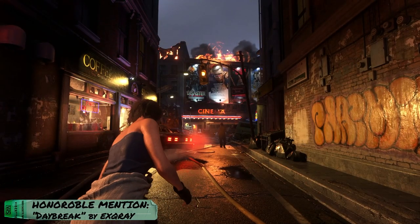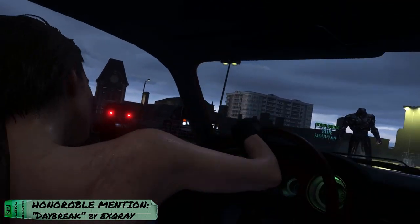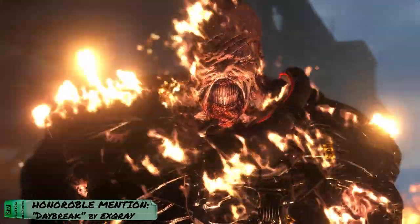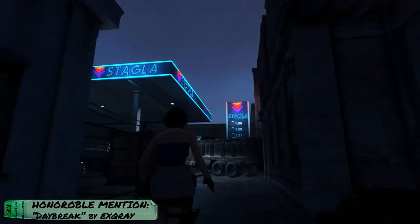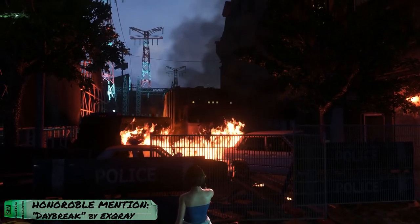Honorable Mention: Daybreak by EXQ Ray. Resident Evil 2 and 3 both take place during the night at Raccoon City, but did you ever wonder what it would look like if they took place during the day? This mod tries to answer that question by changing the texture of the sky to one that resembles a daybreak. For those that don't know, daybreak is the same as dawn — the time of day when the sun is not completely out and still kind of dark. This mod indeed gives the game a different feel and I kind of like it.